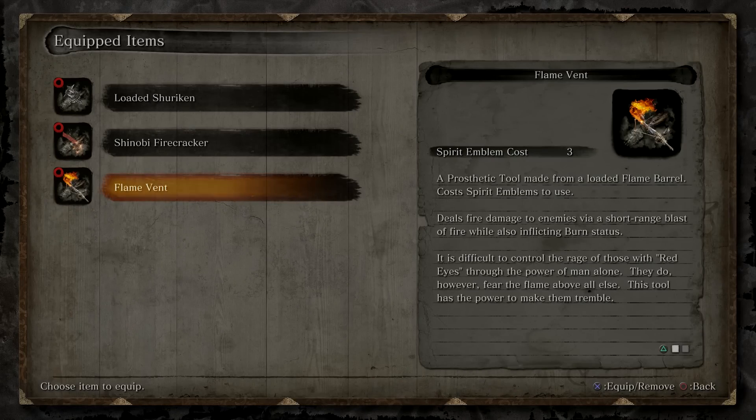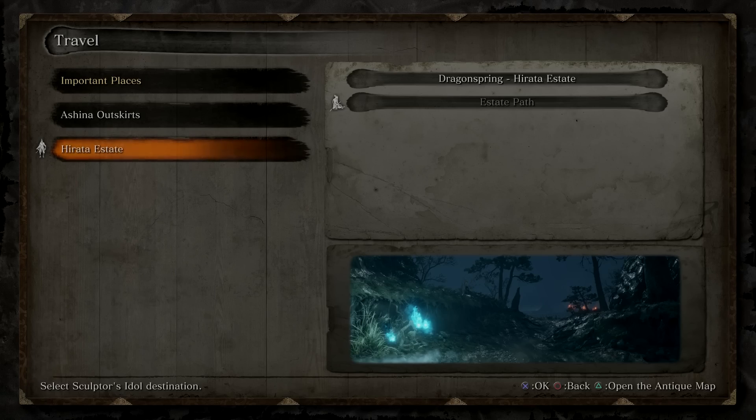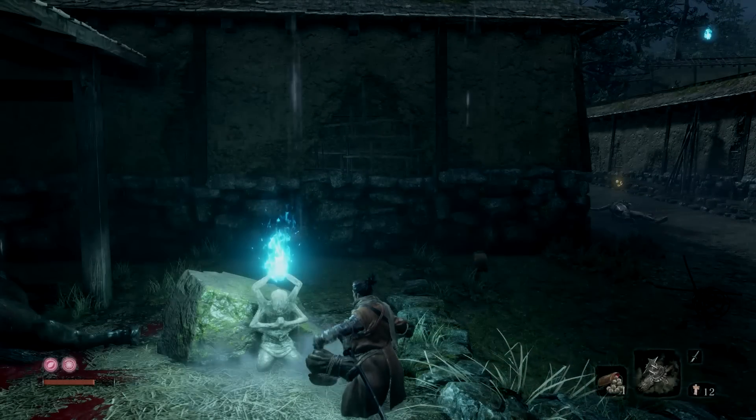Hello everyone, Johnny Hurricane here from GamersHeroes.com and today we'll be going over where to find the flame vent in Sekiro Shadows Die Twice. Let's get started. For this one you need to head to the Hirata Estate and go to the Estate Path. This is the one you unlock when you bring the bell to the Buddha statue.